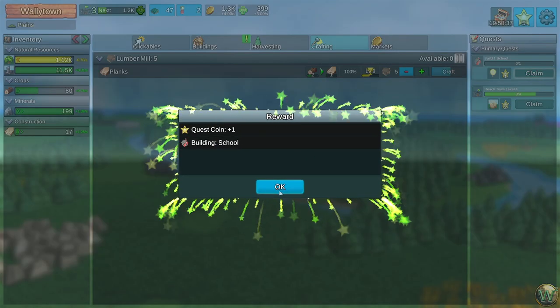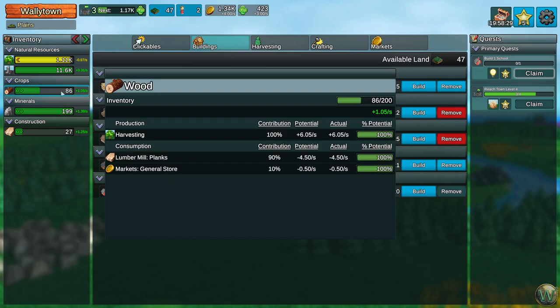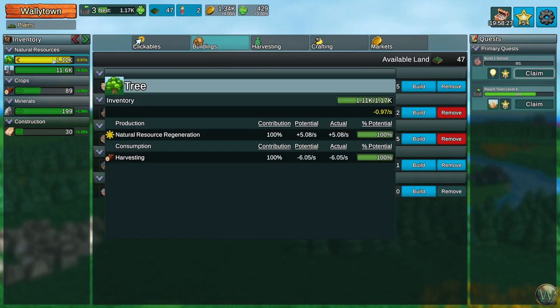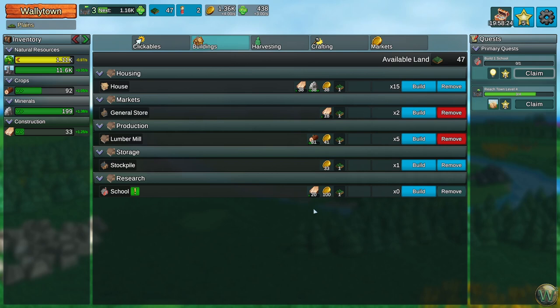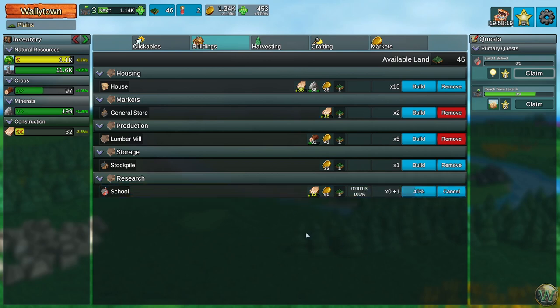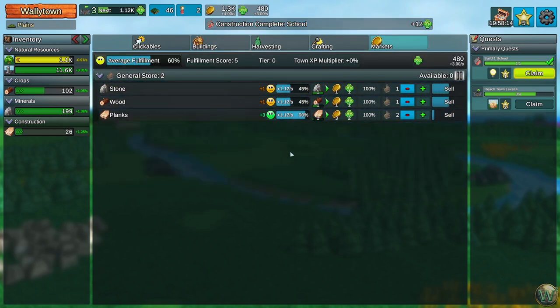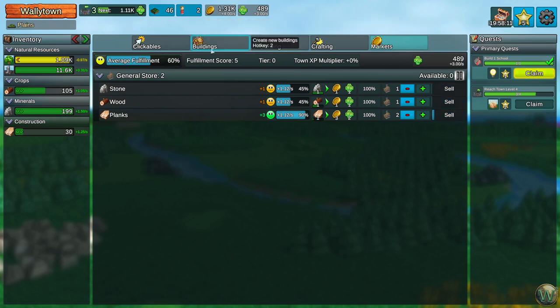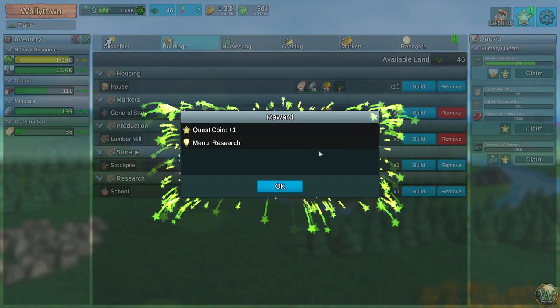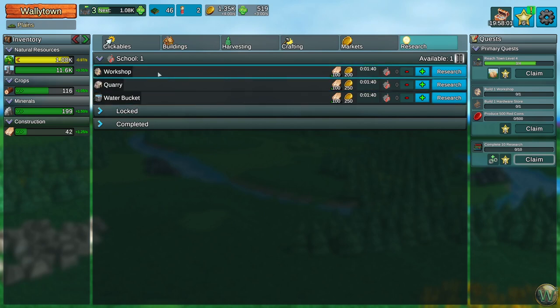We got our houses done and we get to the school now — we need to build a school. We also see grain has appeared. I just want to make sure we're doing good here. Let's build a school. We could probably use another general store at some point. At the school we get the research menu. We can research workshop, quarry, or water bucket.